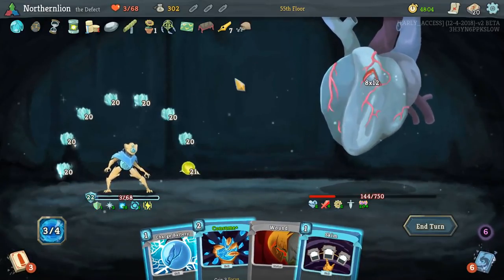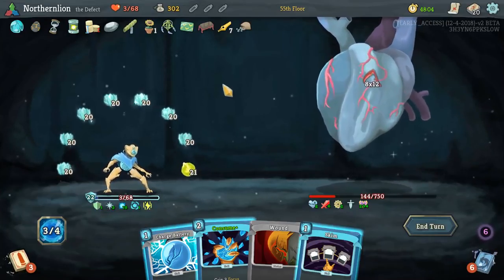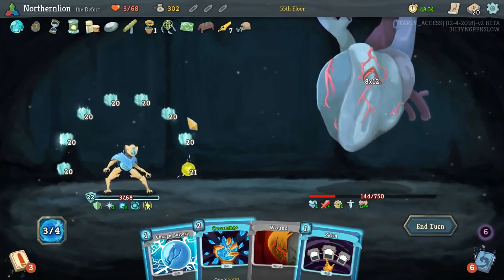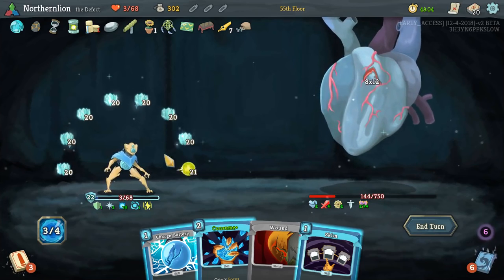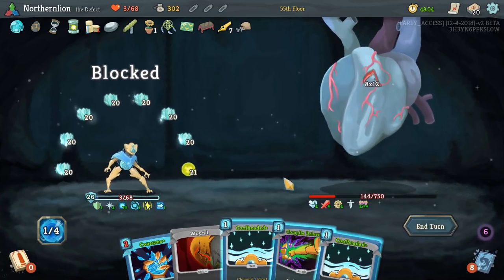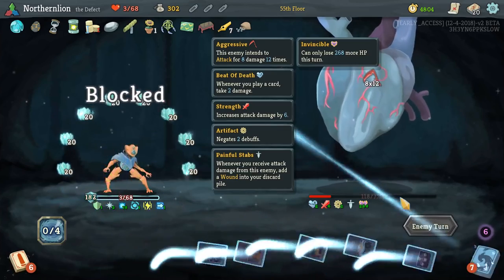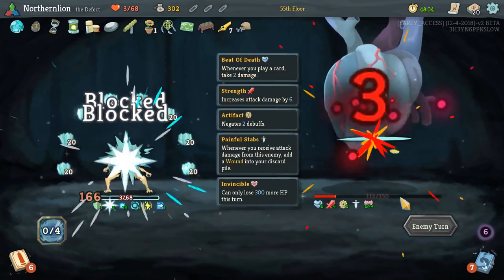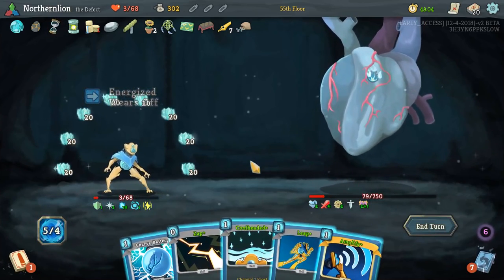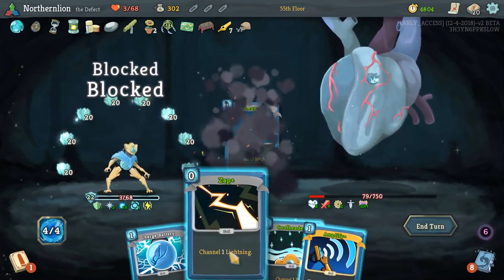Now let's do the math again: 8 times 20 is 160. 7 times 23 is 140 plus 21, which is 161. So we're definitely where we want to be, and we might as well take the Energy. We're obviously not taking damage. So we'll keep drawing and getting a Cool-Headed out there. It's impossible to hit us now. It seems like it's a guarantee we will win.